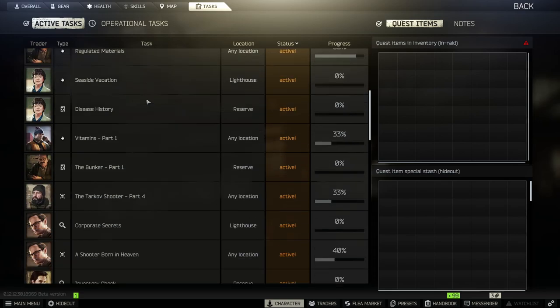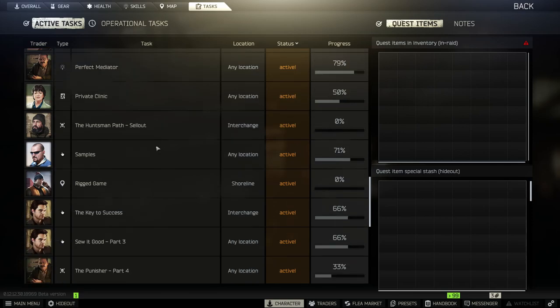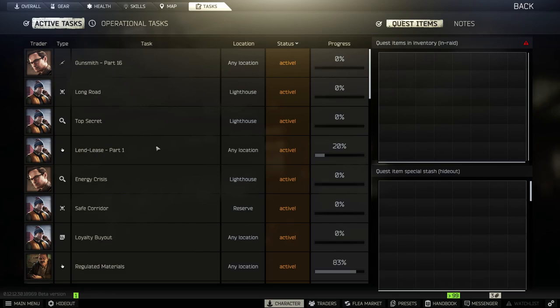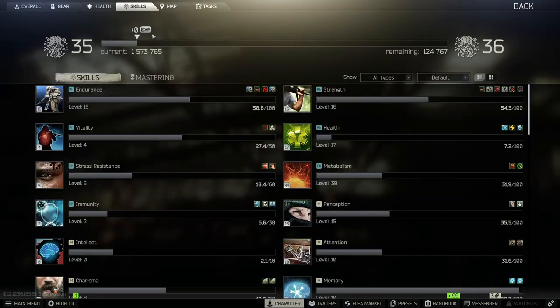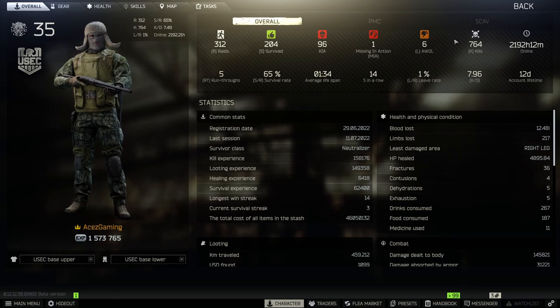Don't get me wrong, at first tasks are very tedious. I personally hate Shoreline, but two days ago I grinded out almost every single task I had there and got enough XP to level from 33 to 35 just from Shoreline tasks. What I did was take in a Toz shotgun with a five-round magazine, placed my markers, ran over what I needed, collected items — I didn't focus on PvP at all. If you're struggling for XP, run really budget kits just to do tasks. That's like 8k — it's no money at all.